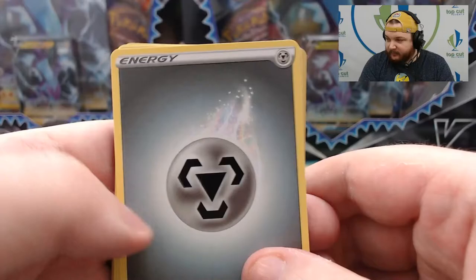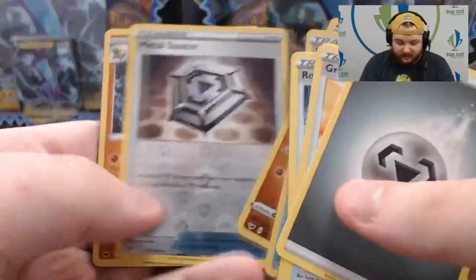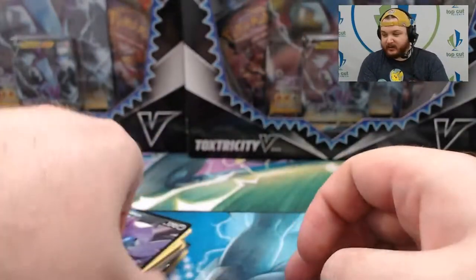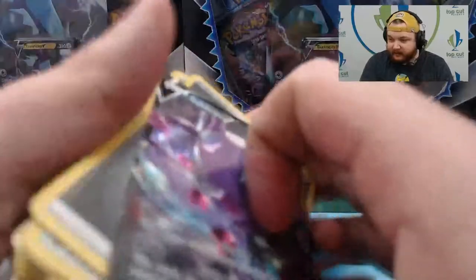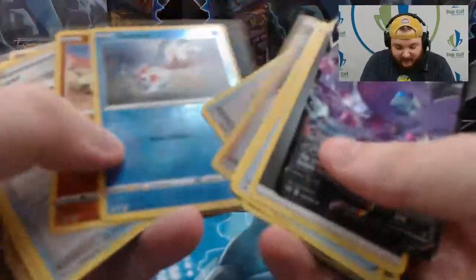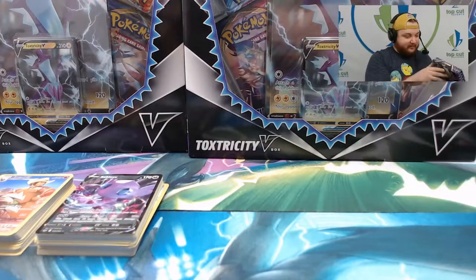Second Sword and Shield pack for box three: Metal Energy, Great Ball, Galarian Linoone, Rotom Bike, Reverse Marnie, Reverse Vitality Band, Reverse Goldeen, Reverse Silicobra, Reverse Metal Saucer, Rhyperior, and Sableye V. Box three: Sableye V, Gold Quick Ball, Stoutland Character Rare, Dragon Idol EX — a hit out of every pack. Box three brought the heat.